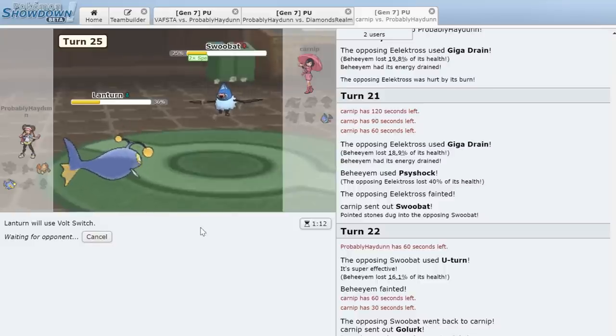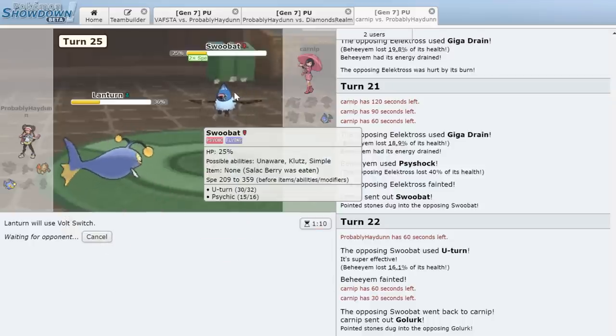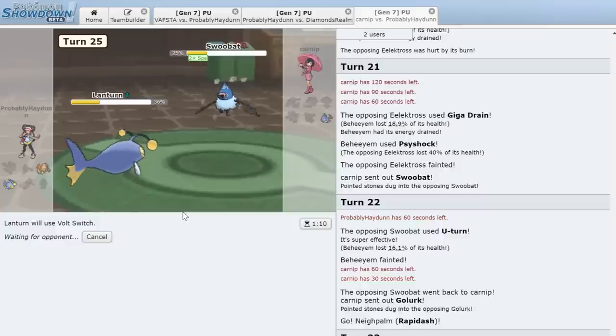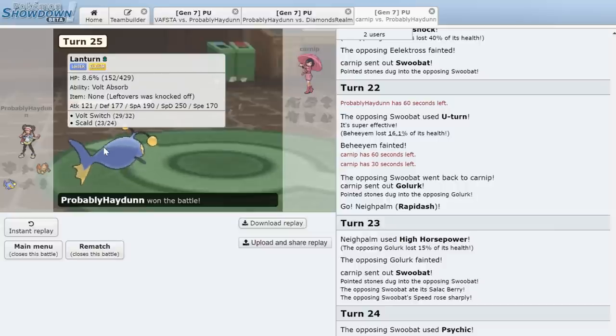Lantern is at 36% — I don't think it's enough, especially without Leftovers. He's got one minute left on the timer and is really thinking. 30 seconds left — he's bringing it right down to the wire. He goes for Air Slash (Acrobatics). We survive it, and the Volt Switch knocks out Swoobat. Defensive Lanturn is a unit!